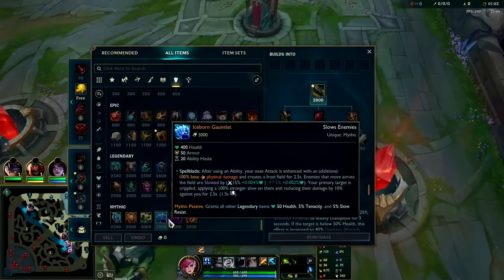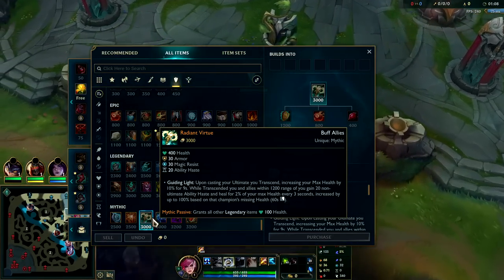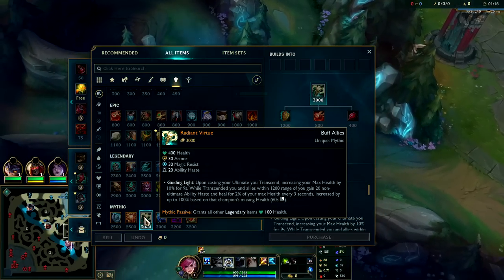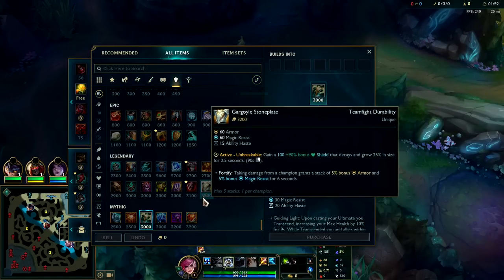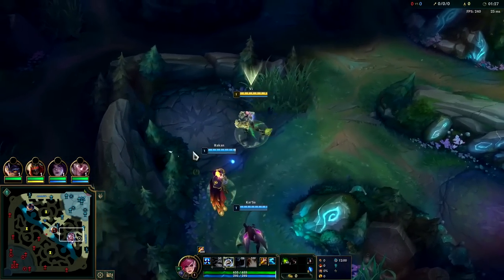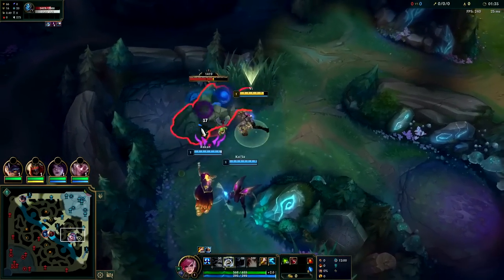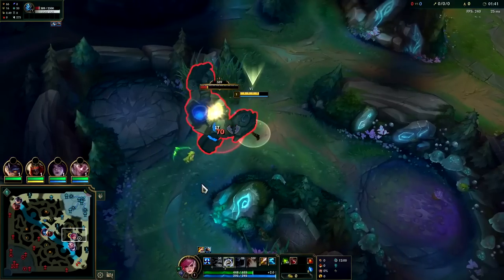Radiant Virtue heals you and your teammates a ton based off your maximum HP, and it also gives your teammates lower cooldowns around you. This item is being slept on heavily and right now its win rate is pretty nutty — they're going to have to make it more expensive or nerf it because it's too good. After Chempunk Chainsword into Radiant Virtue, we're looking for Black Cleaver. You want to start W for the attack speed — on every third auto it does burst damage and gives four more seconds of attack speed plus it shreds armor.